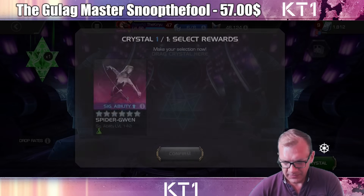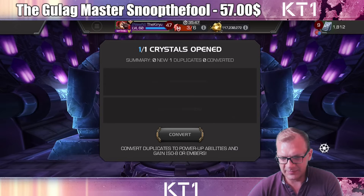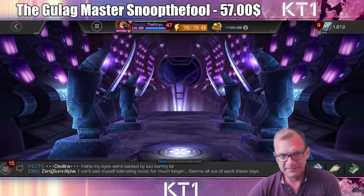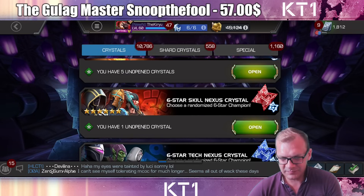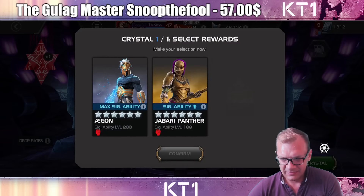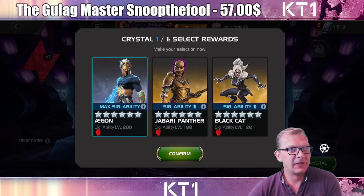Open this one just after the max sig — there you go, max sig ability, good enough. And let's go for a skill one — any max sig? A gun? Sure, why not. Let's go for that.